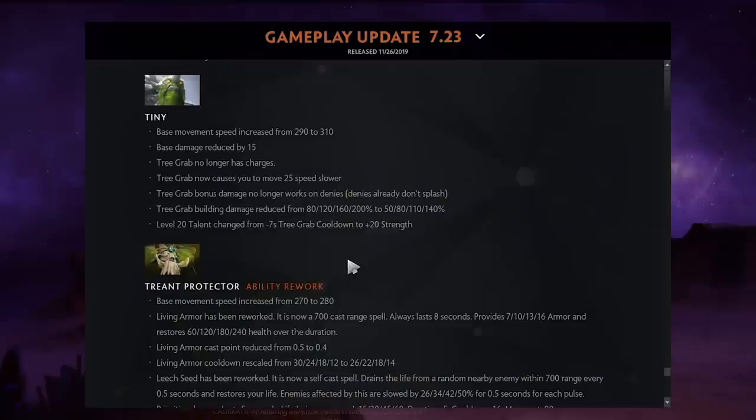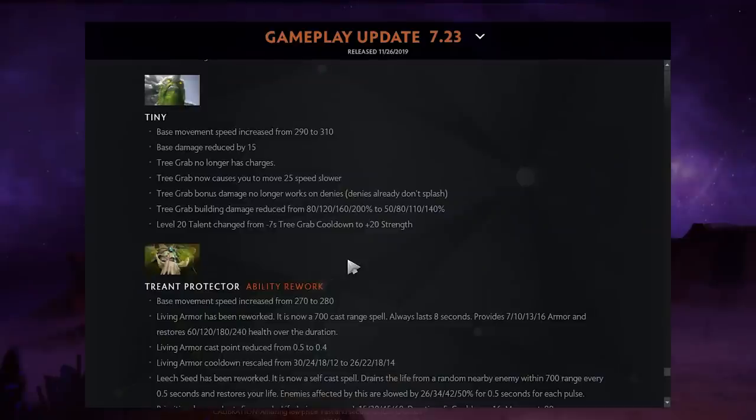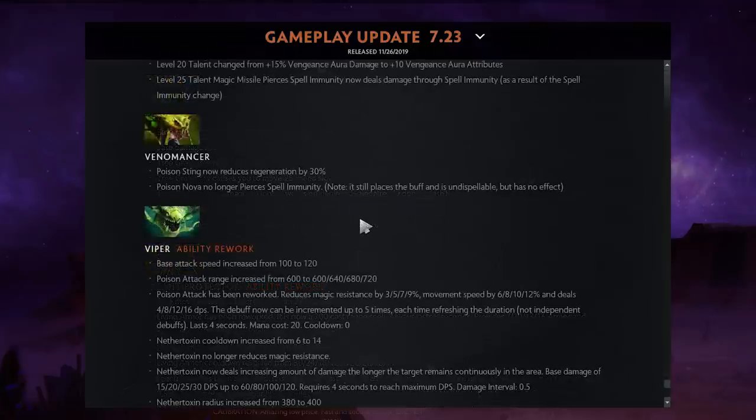Tiny: Tree Grab no longer has charges — you keep the same tree for a long time, but it does 15 less damage, slows you 25%, doesn't work on denies, and deals less damage to buildings. Since he got 20 more movement speed, I think people will just play him solely as a roamer.